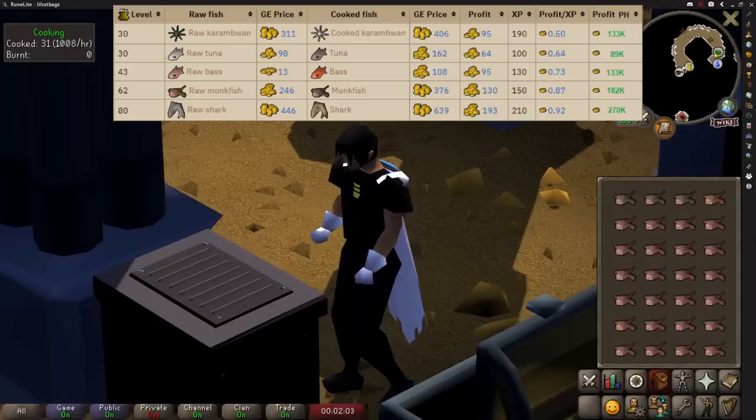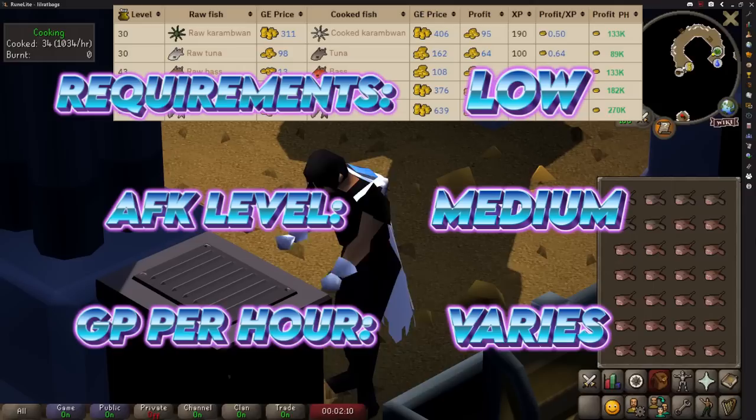In one hour I cooked 1,402 fish, and from that I've worked out the profit for all the best ones. It isn't the best money but it's one of the lowest requirements, it's reasonably AFK, and one of the few methods that can be done on free to play.